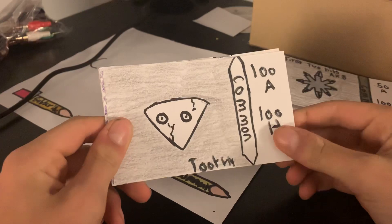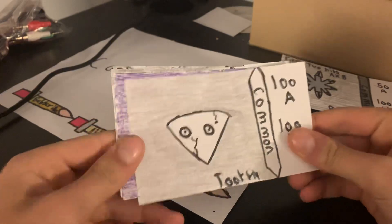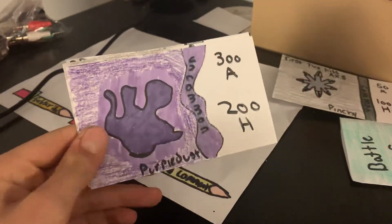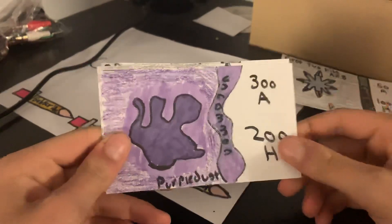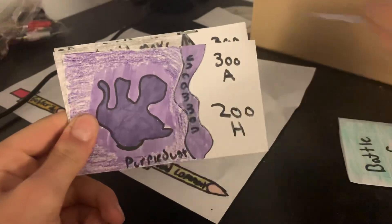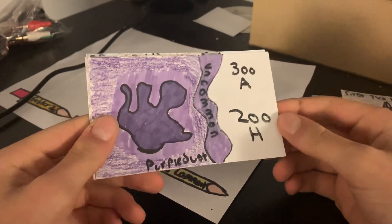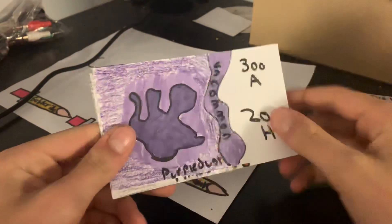Alright, Toothy. We get 100 attack, 100 health. This is like a standard Toothy — no ability. We also got Purple Dust — this is the uncommons now. We opened the four commons. Purple Dust has 300 attack, 200 health. That is a pretty cool card.